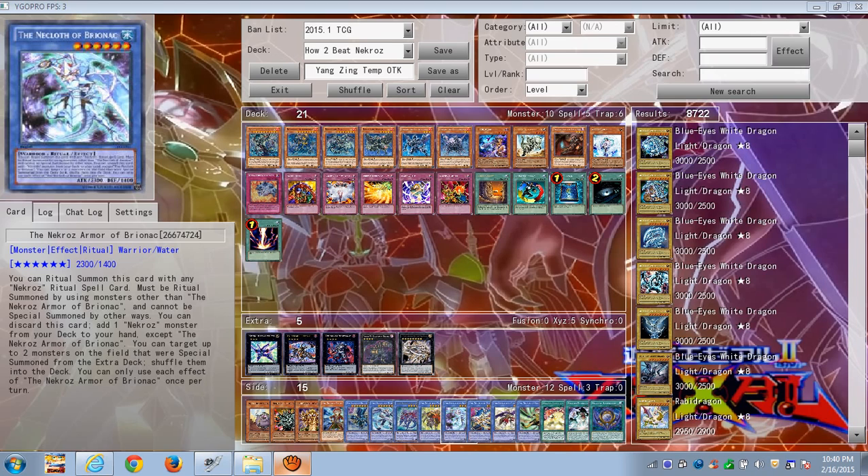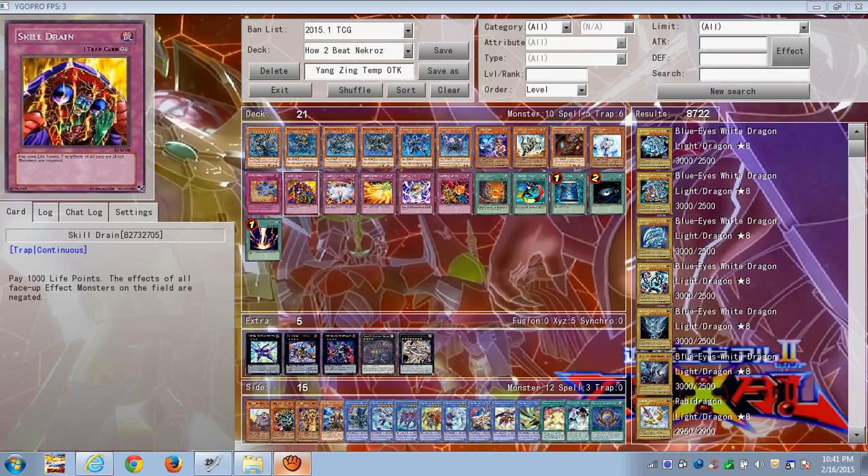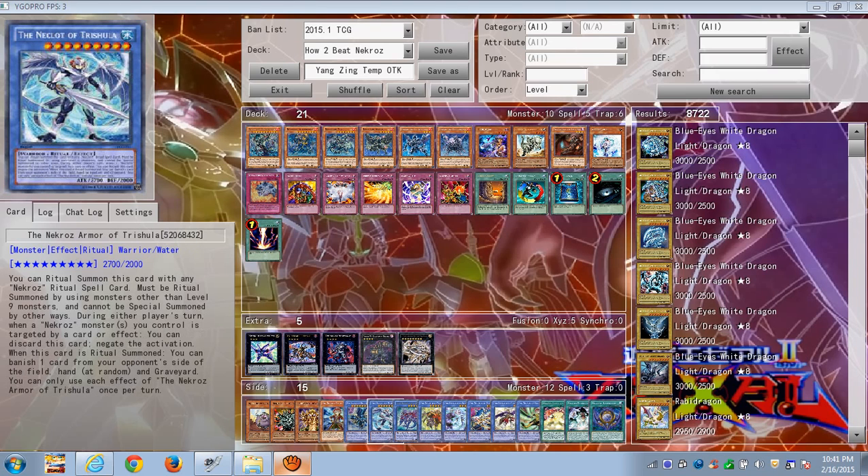All these effects can be negated. I recommend Skill Drain because it doesn't target — it just blankets them, immediately shutting them down. Trishula makes it so that if a Nekroz monster you control is targeted by a card or effect, you can discard a card and they get the activation — but that's only if the effect targets, so the idea is to not use too many targeting effects.